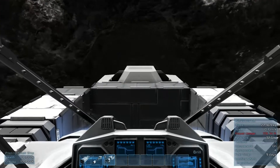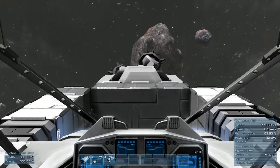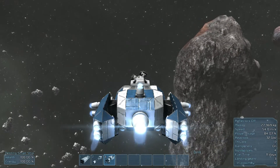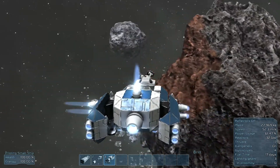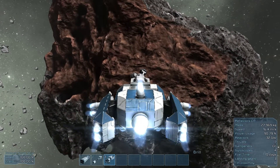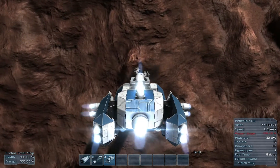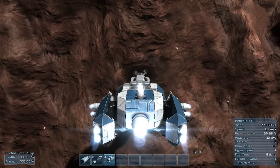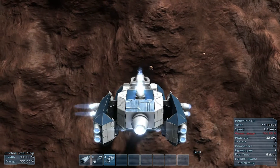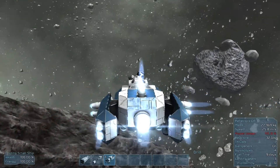The nice thing about these drills as opposed to the hand drills — for those that have not seen my other episodes — these drills on the front of ships keep the ore in the drill, so you don't have to go everywhere looking for them. This is cool though: now that the drills are working, the weapons are working — oh, I take that back, there are still some ore pieces flying away. Now the refinery's working too, so we're getting really close to an actual survival mode.